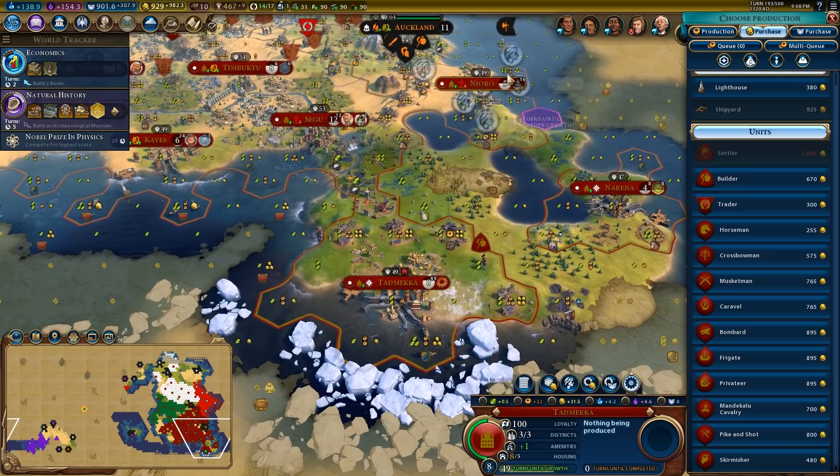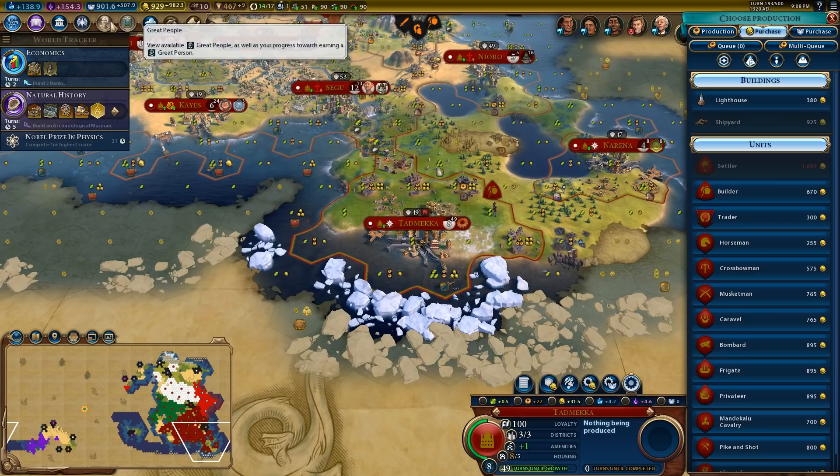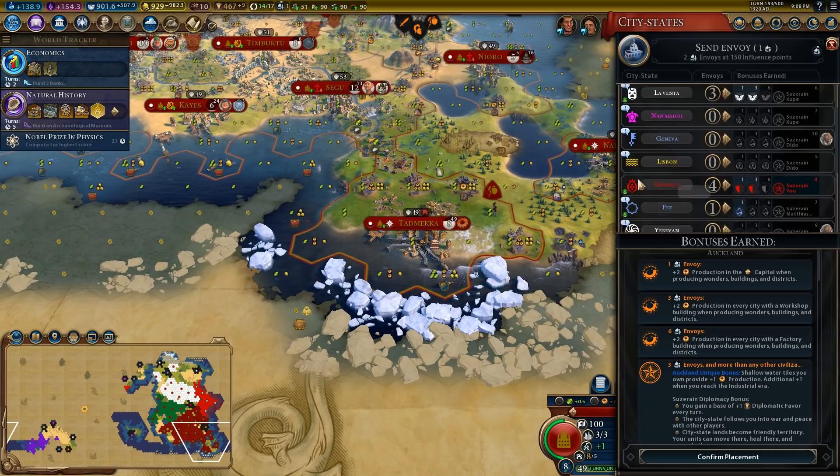We have the Saguba over here, so let's get the bank and the market, and then we'll also grab the lighthouse. I think it was something to do with city-states — I remember now. It was something to do with city-states; there were city-states that wanted me to get certain things. I want to get envoys with Lisbon, so let's have a look.